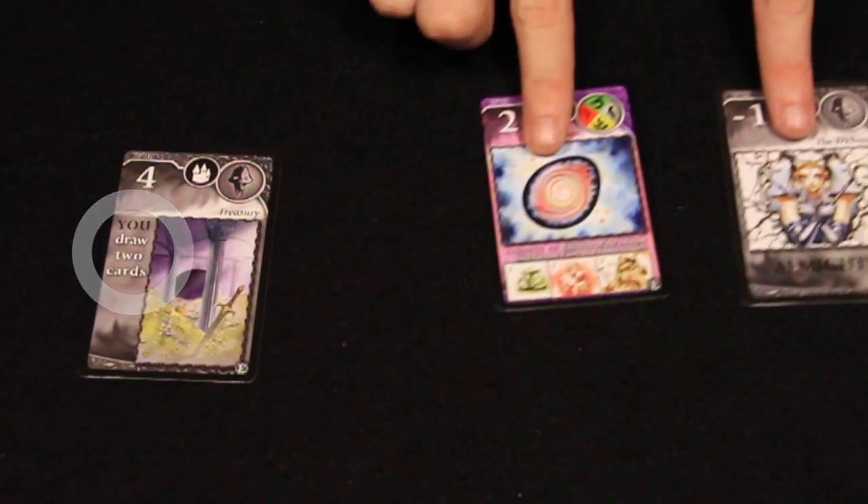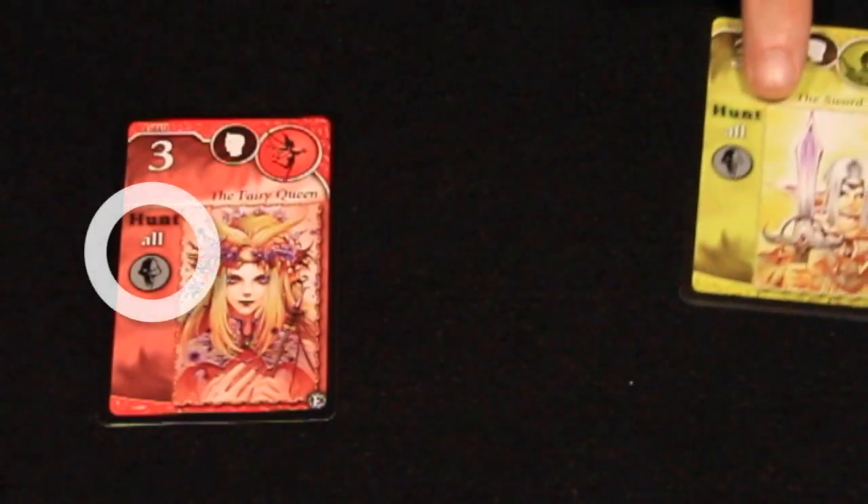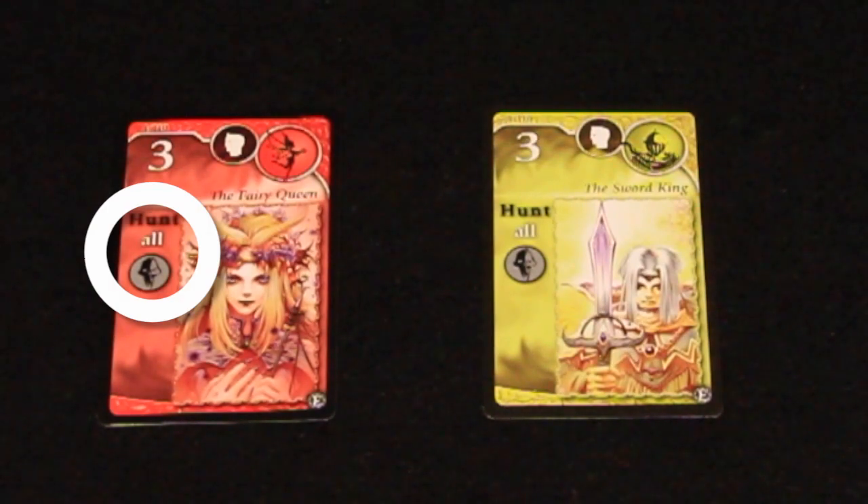Some cards may also allow players to draw; others can act like another card for the purpose of final scoring. Cards with the hunt keyword block specific factions of cards from being played during the same round as the hunt card.